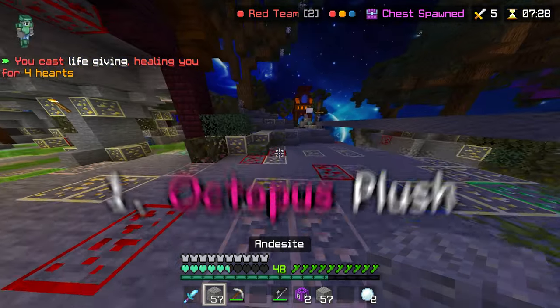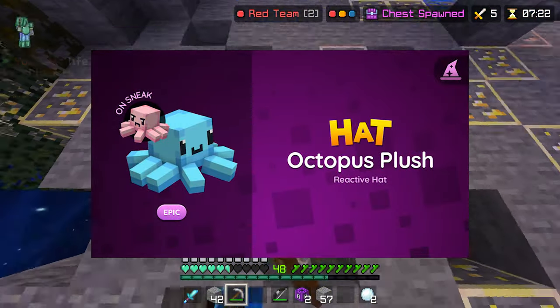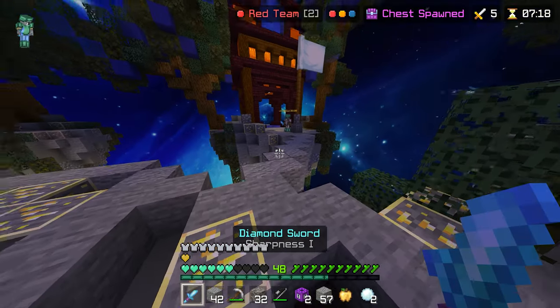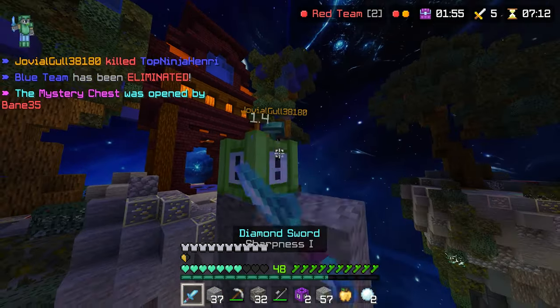And in first place, the Octopus Plush. This is one of the most expensive hats, along with the witch hat, and it changes state when you sneak — from blue to pink. It's such a clever and adorable design, and I know a lot of people really like this hat cosmetic.